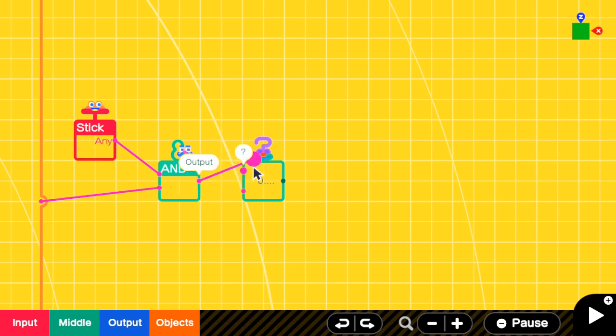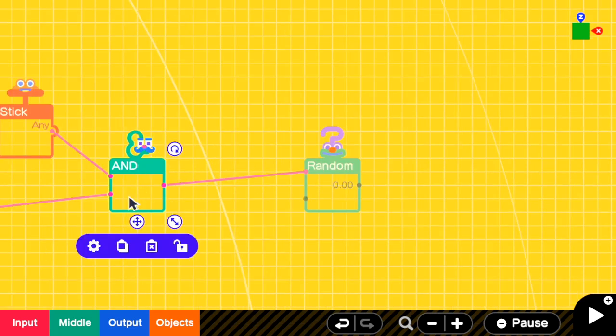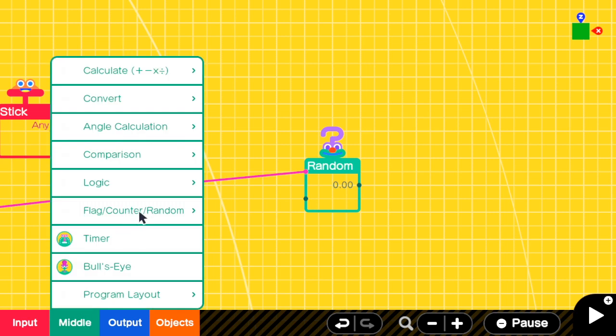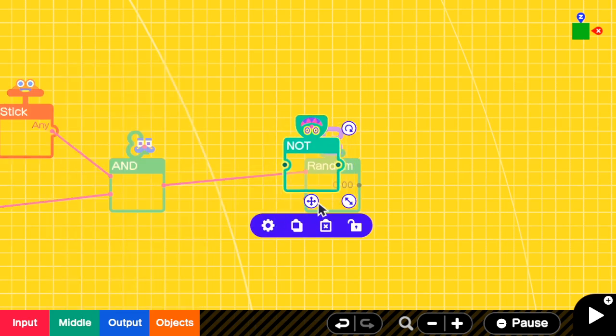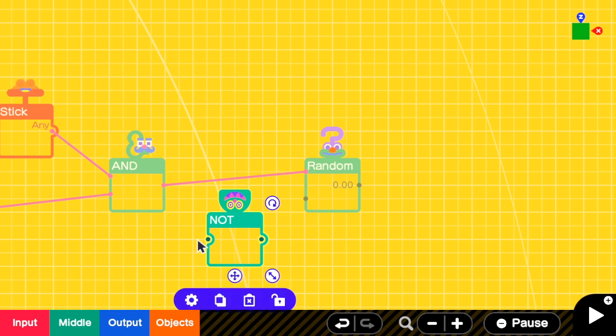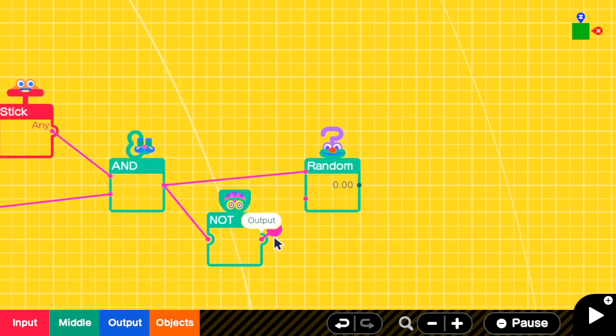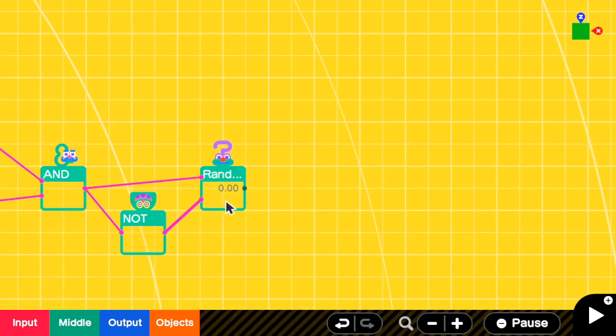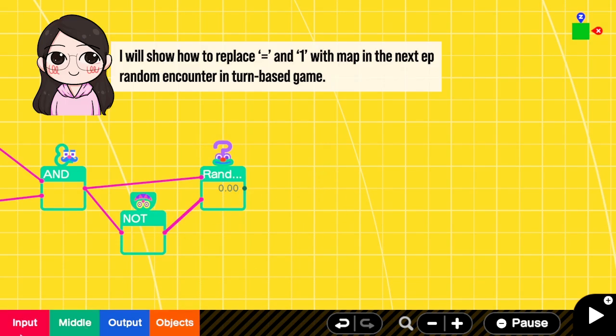We will keep generating a new number again and again. But when this is false, it means we don't have any chance of meeting an enemy. If we do not have a chance of meeting an enemy, we have to reset the random nodon. So here I'm going to add a NOT nodon and then connect this AND into NOT. And the output of this NOT to reset the random nodon. Next, we can check if this value is equal to 1 or not. Alternatively, you can also change this into one map.